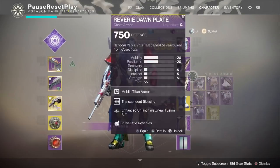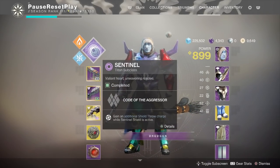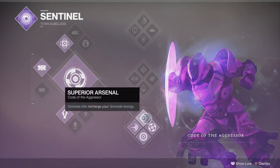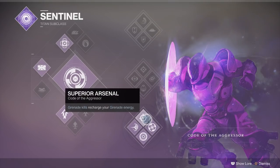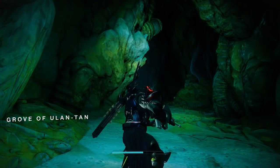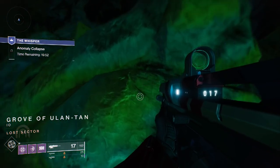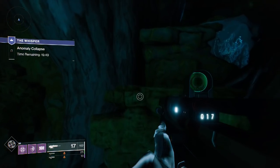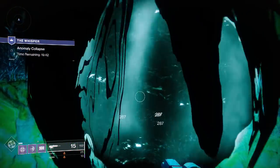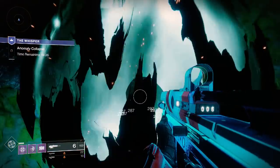For the jumping puzzle I'm going to throw on my jumping boots. Not only does this make me look ridiculous, but these Lion Rampants will help you out quite a bit and make the jumping puzzle much more manageable. Once I get down to the boss section I'll switch back to my Doom Fangs. I like using the void Titan because with Doom Fangs on the bottom tree of the Sentinel subclass, your super lasts a very long time — you get super energy back from grenade kills and shield throws.